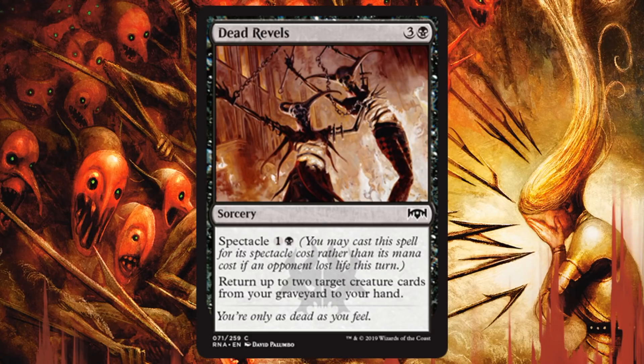Dead Revels — actually one of the few ways to interact with a graveyard in this set. Return two target creature cards from your graveyard to your hand for 4 mana or a Spectacle cost of 2. It's not card draw, but later in the game when your creatures have died, it lets you dip back in, get them back for more board presence. In an aggro deck it keeps the pressure on. Or if I'm sacrificing a lot of stuff in the aristocrat strategy, this could bring stuff back so I can do it again. It might feel a little slow, but you're going to always find value here, especially if you play it for the Spectacle cost. Good in both Rakdos and Orzhov or a Mardu build.